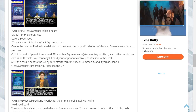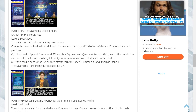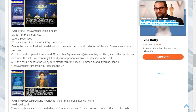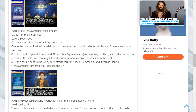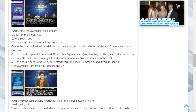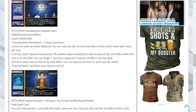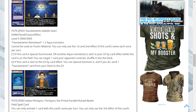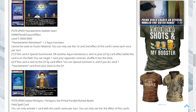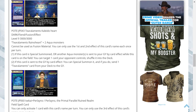Tier Elements Kaledo Heart is a dark attribute fiend type fusion monster. It's level 9 with 3000 attack and defense. It requires Tier Elements Rayno Heart and two aqua monsters, and it cannot be used as fusion material. You can only use the first and second effects of this card's name each once per turn. One, if this card is special summoned or another aqua monster is sent to your graveyard by card effect while this card is on the field, you can target one card your opponent controls and shuffle it into the deck. Two, if this card is sent to the graveyard by card effect, you can special summon it, and if you do, send one Tier Elements card from your deck to the graveyard.